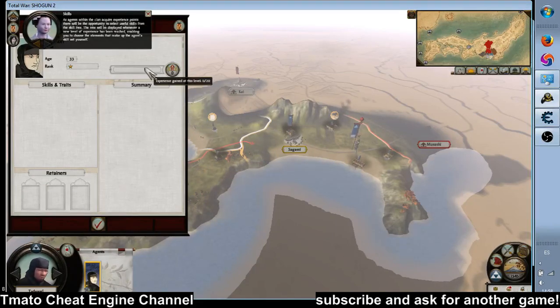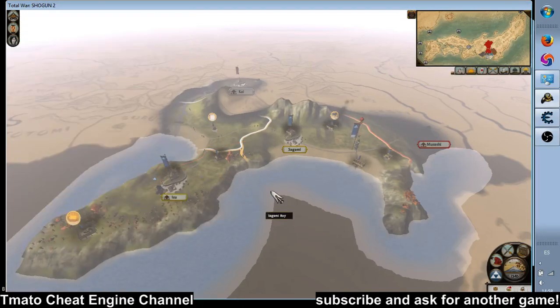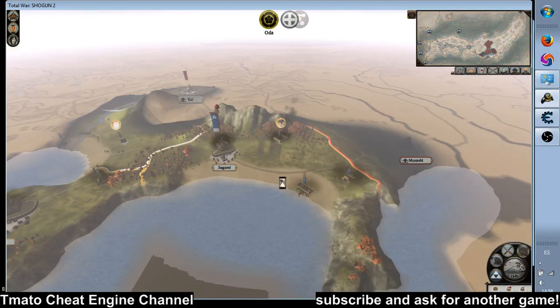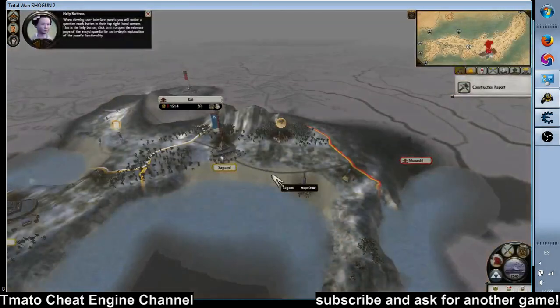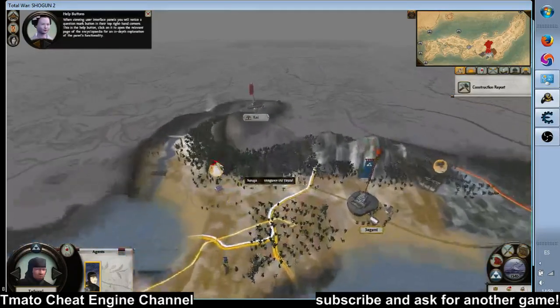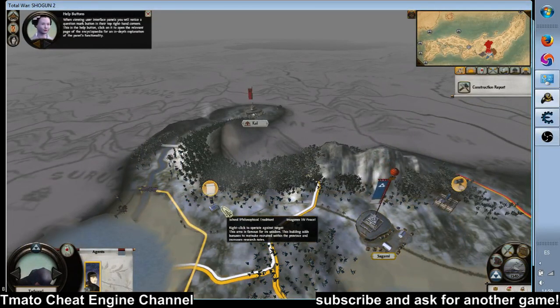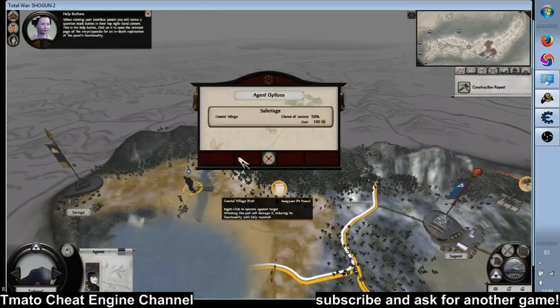As agents within the clan acquire experience points, new skills become available. When viewing user interface panels, you will notice a question mark button in their top right-hand corners — this is the help button. Click on it to open the relevant page of the encyclopedia for an in-depth explanation of the panel's functionality.